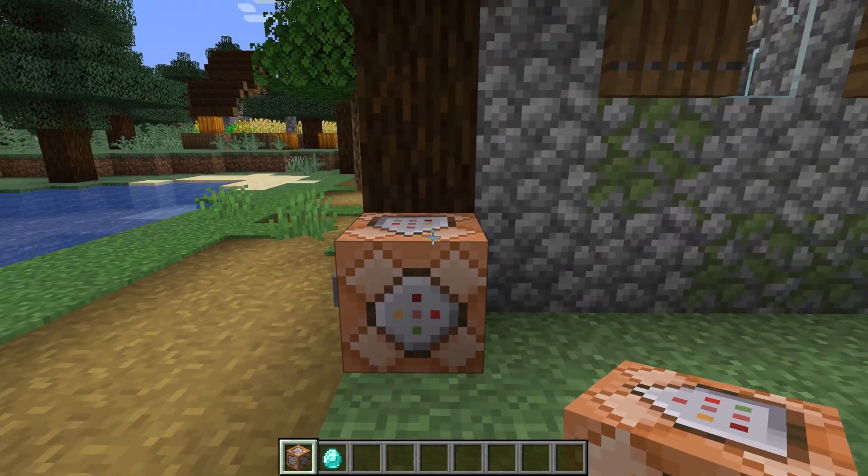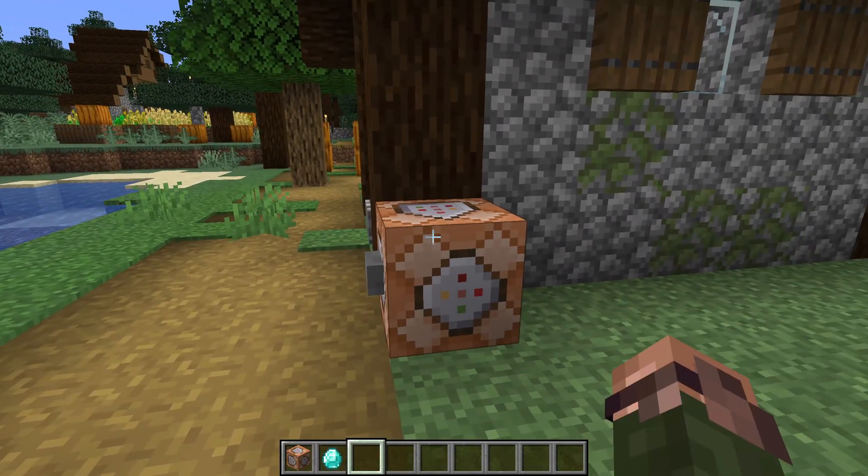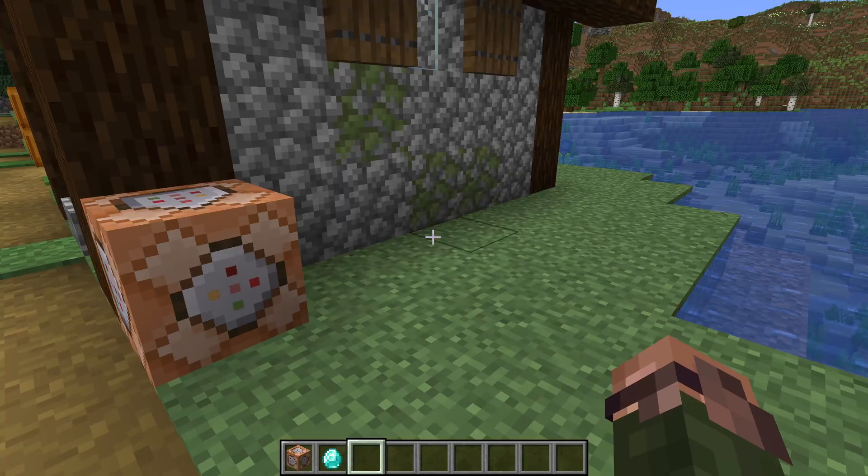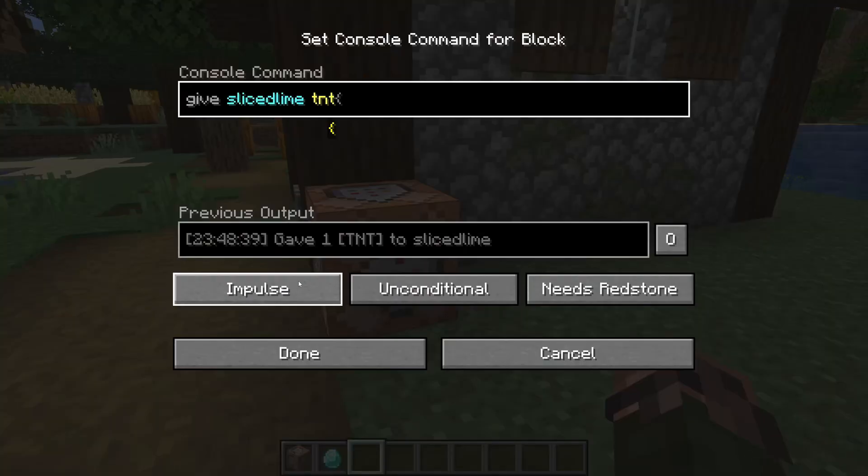Last time we got a command block to run a command for us, which is useful, but a very common scenario is that we want our commands to happen all the time. This is where the leftmost button in the command block user interface comes in. For our command block from last time, that says impulse. An impulse mode command block is one that runs the command only when it gets a signal to do so.